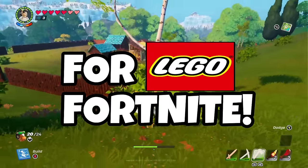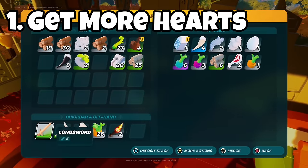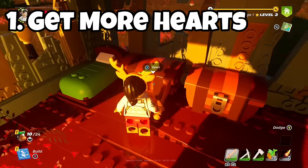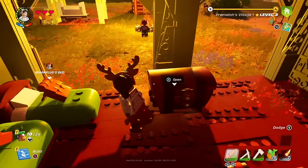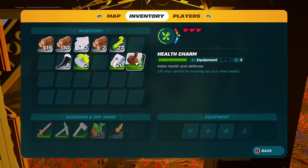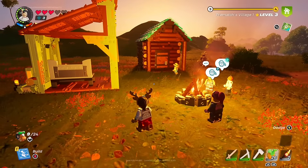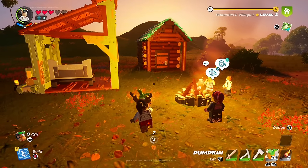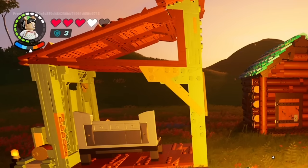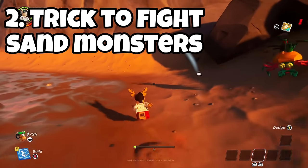15 beginner tips in LEGO Fortnite. The first tip is about how to get more hearts. You need to create health charms, which come in all rarities, but you have to upgrade your crafting bench based on the rarity you want. As you can see in this gameplay, this uncommon health charm gets me two extra hearts, giving me five hearts worth of health.